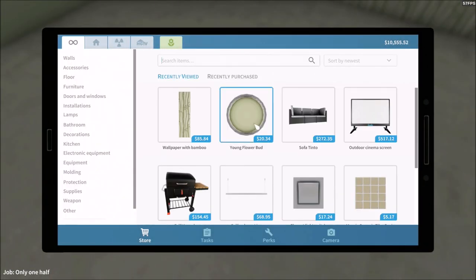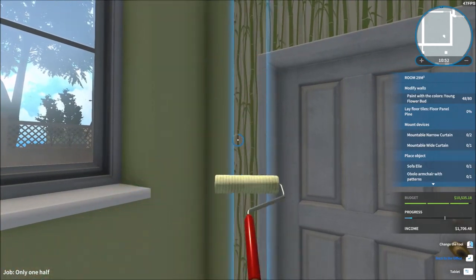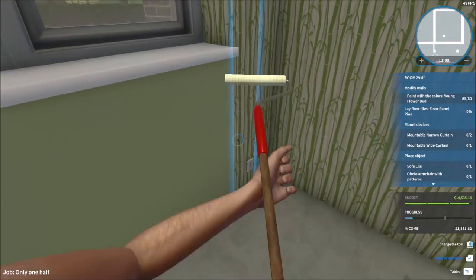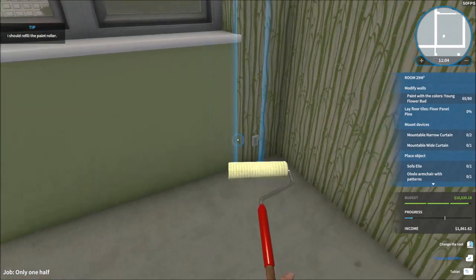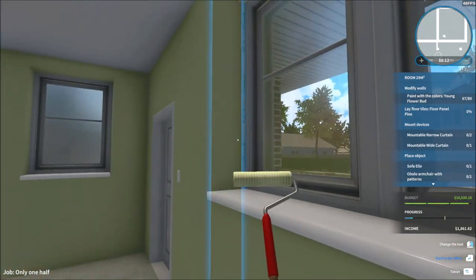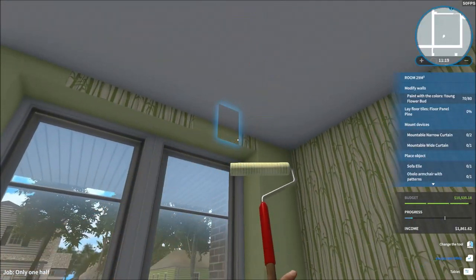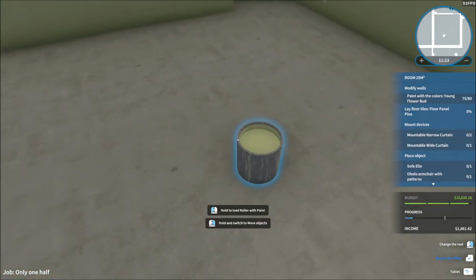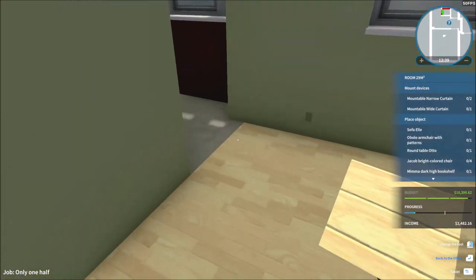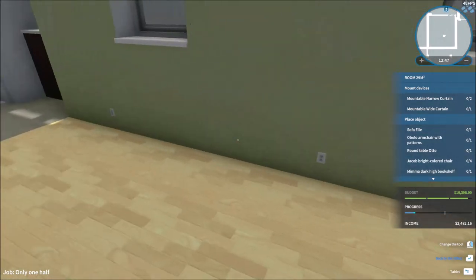Wait, the game only wanted me to do one wall with wall tiles - I just got screwed over. They wanted just one wall done. I thought it would look better with two versus two instead of three versus one, but whatever couple, it's fine. I think this is the floor they want - going to go ahead and do this as well.